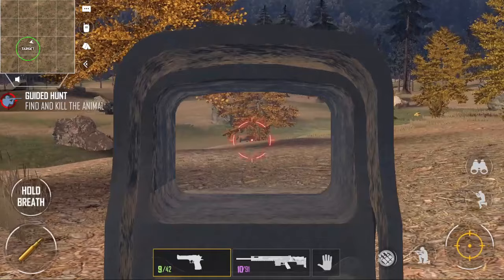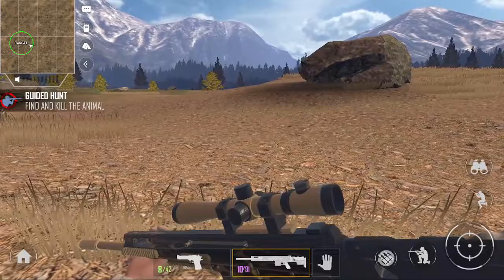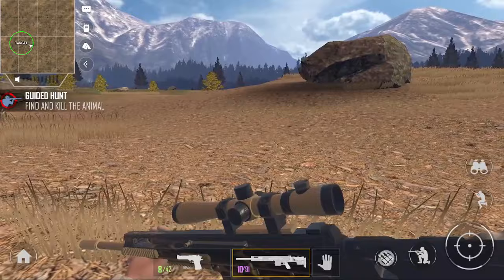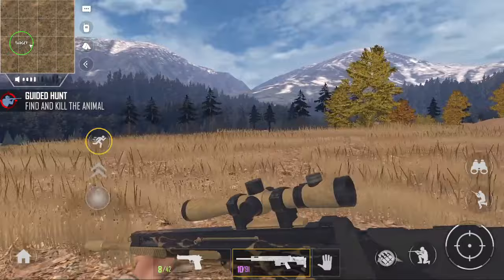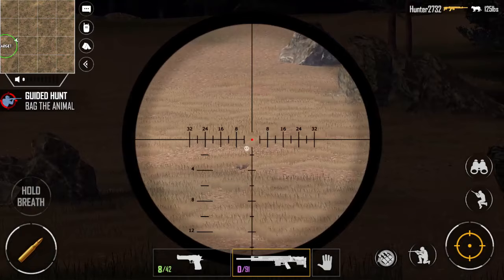It's right here — I'm going to go ahead and try to get it in one shot, but it's already running. Since I lost it that first time it put the animal in a new area, because the animal ran away, so now it's in this target area which is still pretty much where I was.